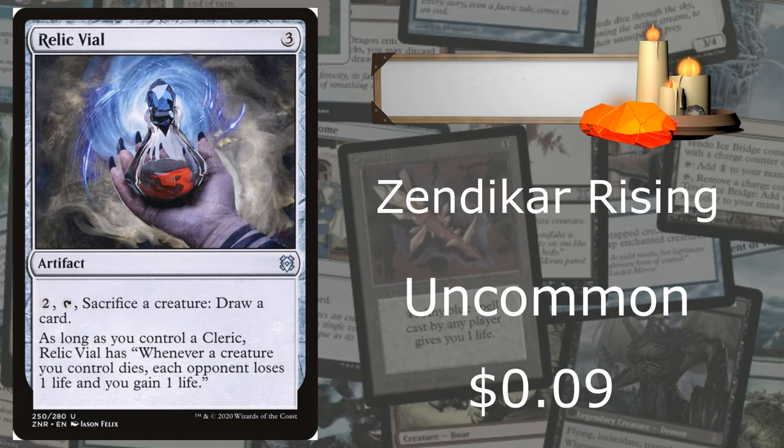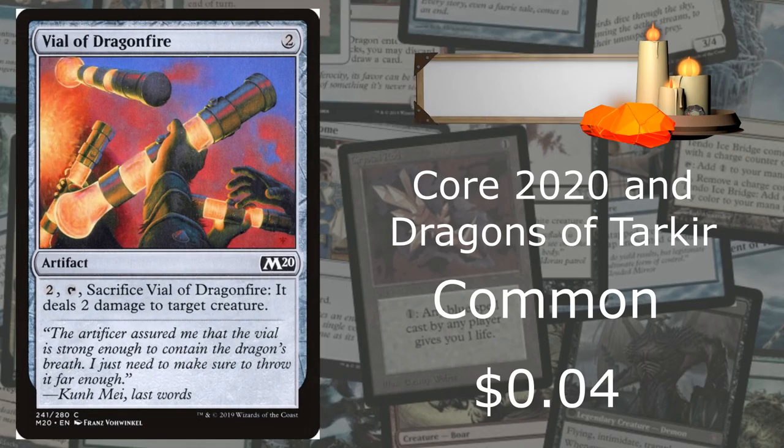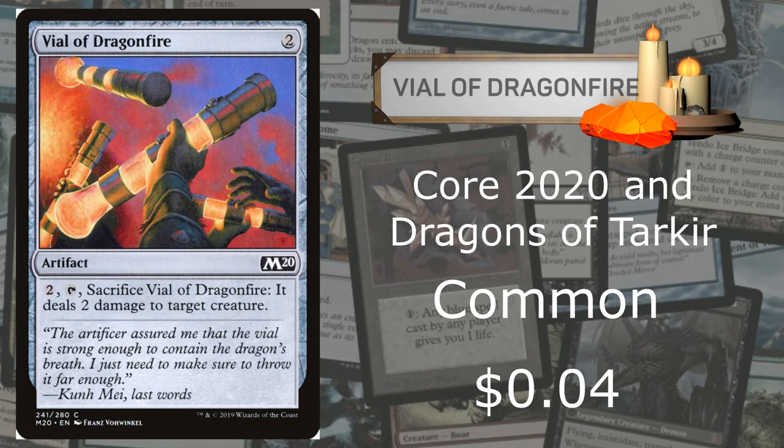Next is Vile of Dragonfire, from Core 2020 and Dragons of Tarkir. It's a common going for roughly $0.04. Vials are becoming more and more popular with new decks. This one costs two mana — just sacrifice it and it deals two damage to target creature. It's not very powerful, but it ties into the storyline. The flavor text says the artist wondered if the vial was strong enough to contain the dragon's breath, and just didn't make sure to throw it far enough — 'Last words.'